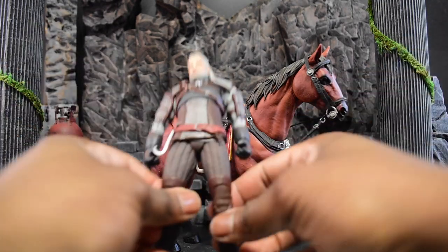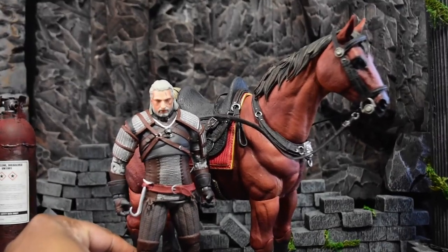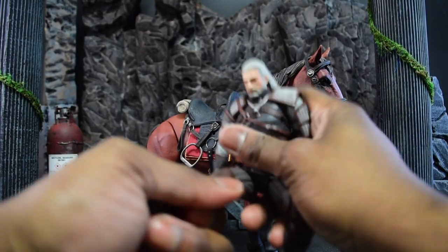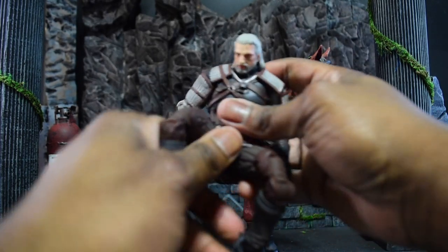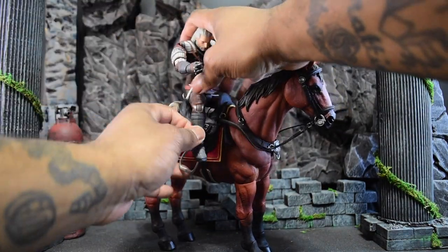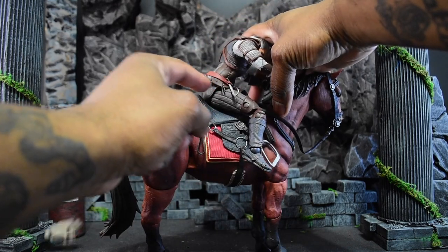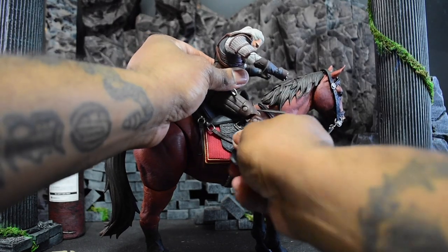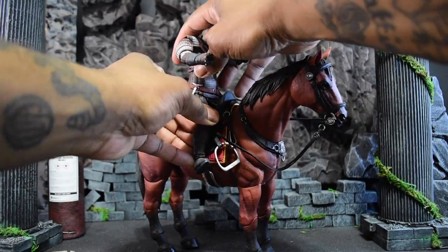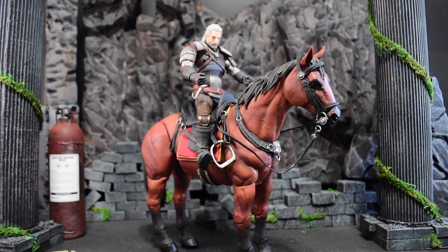Next up is the McFarlane Witcher. He does look cool. Let's see about the articulation — double-jointed knees. He has a soft plastic midsection, which is funny considering McFarlane said he couldn't do it for Spawn. Because of the way he turns in — his wider lower half — he doesn't sit well on the horse unless you curve the legs outward. You have to curve each leg to get him to sit up straight. His midsection won't look perfect, but he will look pretty good up there.